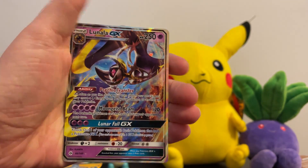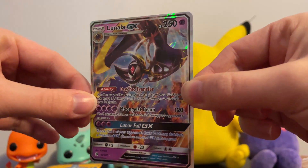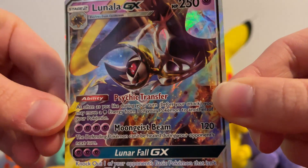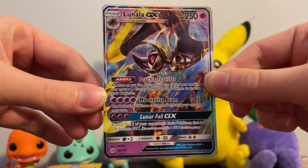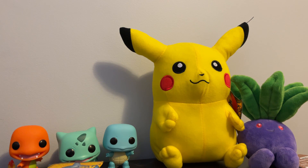And finally — woohoo! Are you serious? Our first pack of the day and we pull ourselves a LunalaGX! That is obviously the legendary Pokemon from Pokemon Moon itself. What a great, great start. Okay, Sun and Moon era — you're pretty cool. I'm digging you. I like it.